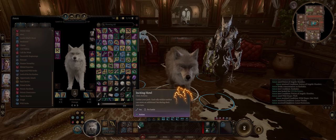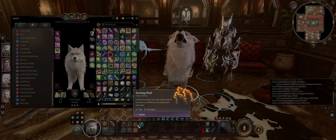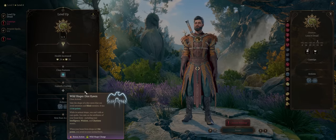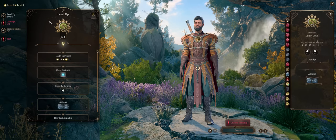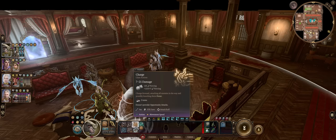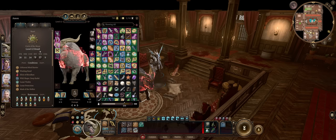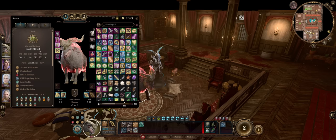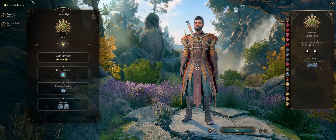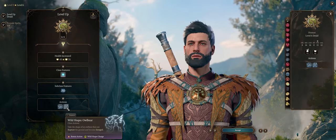Besides that, you also have the Inciting Howl ability which can increase the movement of all allies — I wouldn't really bother using this unless for pre-buffing purposes since it does cost an action. At level 4 you'll get more forms: the classic Underdark Cow and also the Dire Raven. The Underdark Cow's charging ability can be quite useful for dealing damage to multiple enemies and knocking them down, while also having higher hit points than Wolf, but awful Dexterity and great Strength. Level 6 is when things start getting really good, because it's when you get access to two of the most powerful forms: the Panther and also the Owlbear.